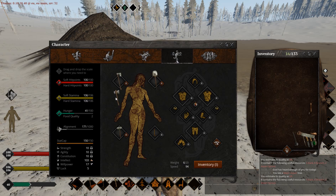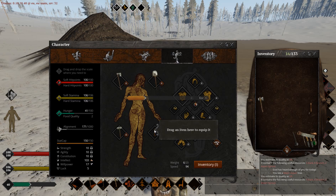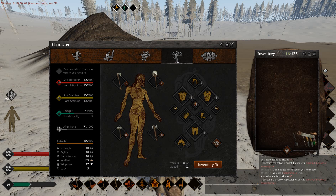The right way to do it is by dragging it onto your paper doll, which you can open by pressing P. That's the right way.